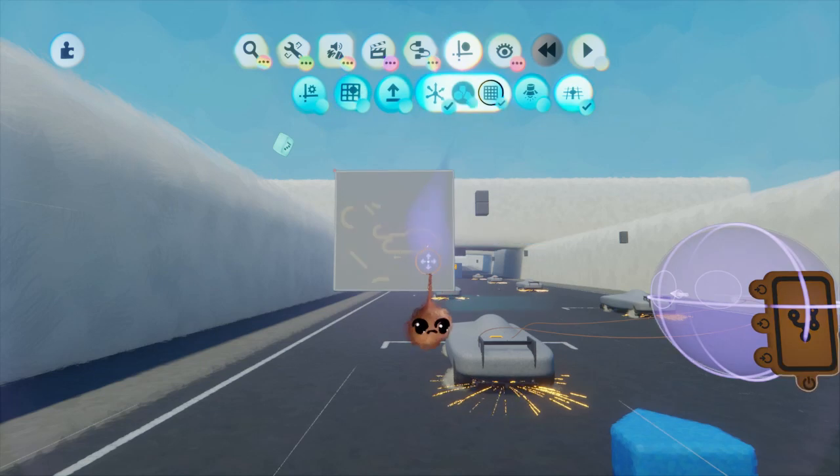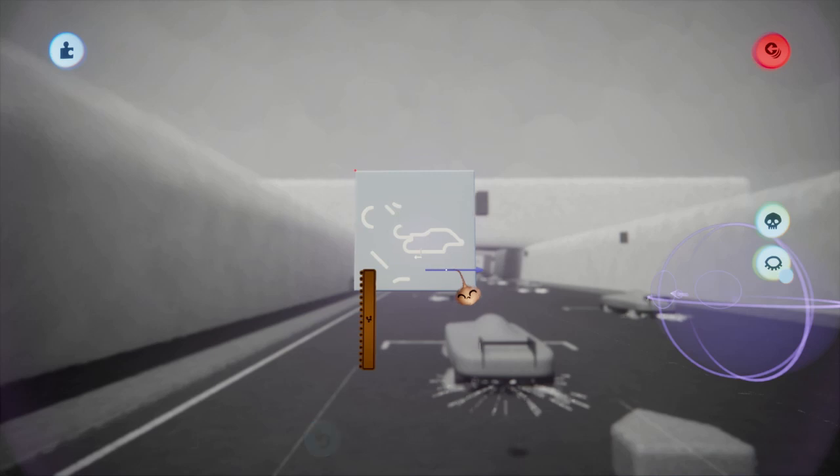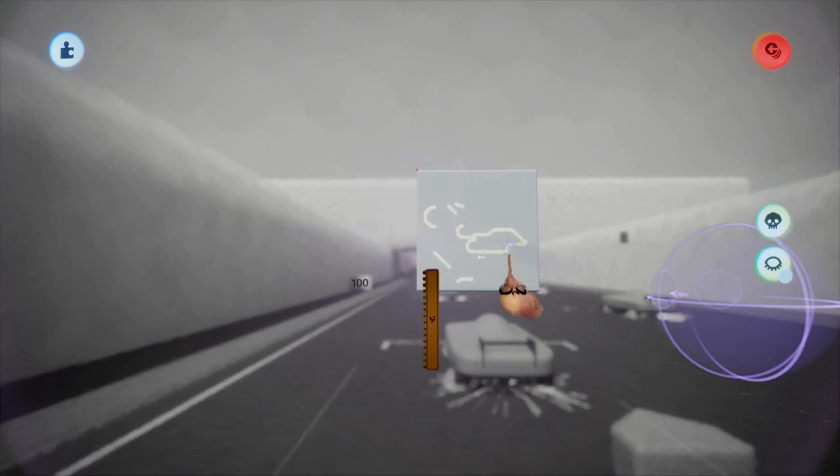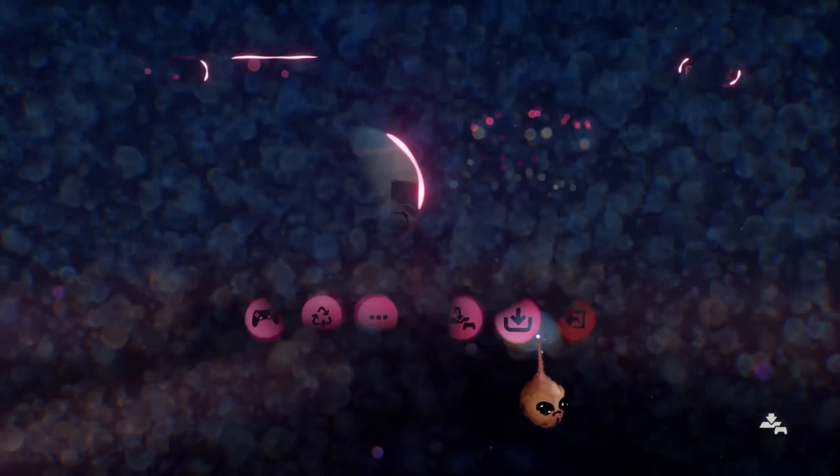If your mini-map is getting in the way of your other HUD elements or you simply want it elsewhere on screen, you can move it by scoping in until you see the mini-map microchip and then moving the whole thing. Make sure you are not moving the camera when you do this.